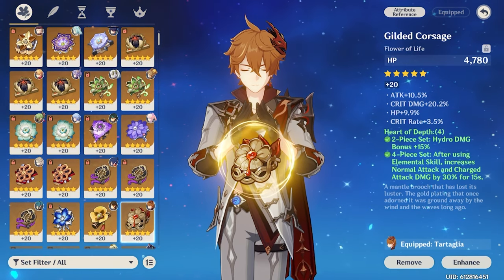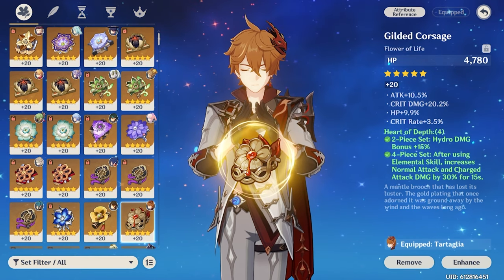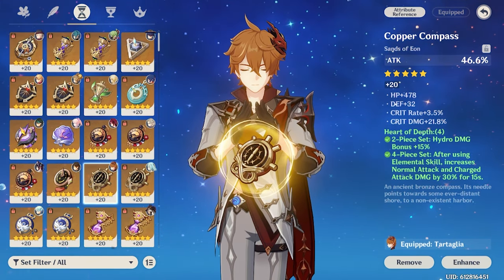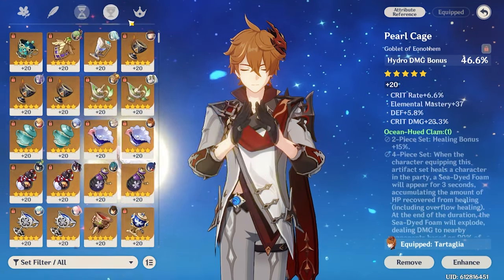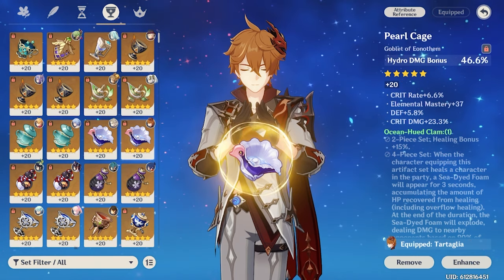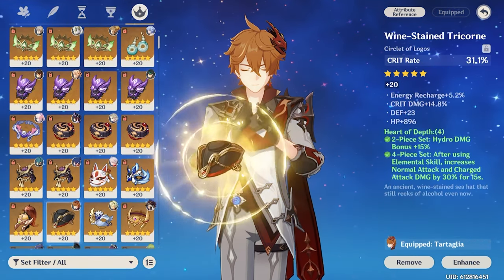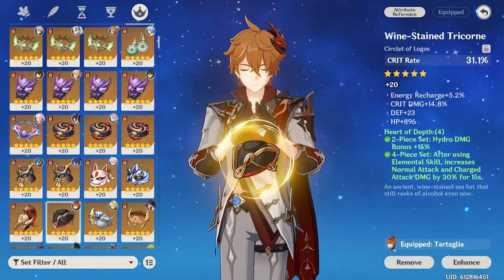He's fairly flexible for 2-piece combinations, mainly wanting Hydro Damage Bonus, Attack Percent, Burst Damage, or Normal and Charge from the newer set. For substats, you want standard DPS stats: Crit, Attack, and Elemental Mastery for vape mainly. For main stats — Sands is generally Attack Percent, with EM as a secondary option in mainly vape teams. Goblet is always Hydro Damage Bonus, with Attack as an alternative. And of course, Crit Rate or Crit Damage on the Circlet depending on what you need more of.